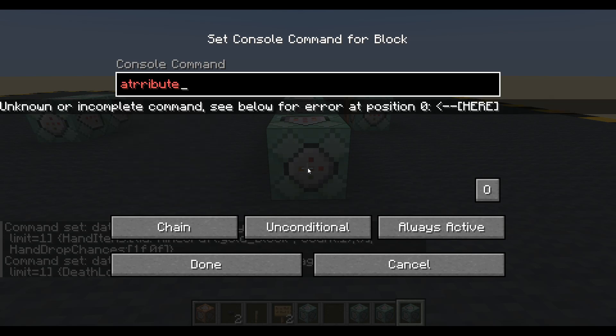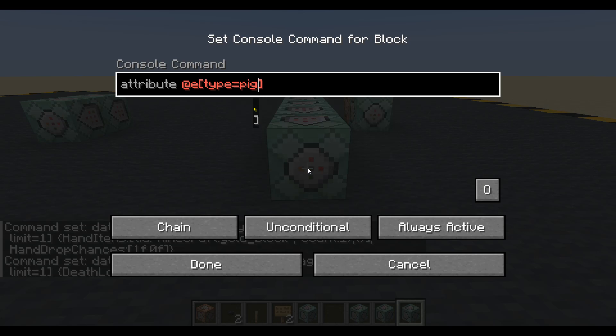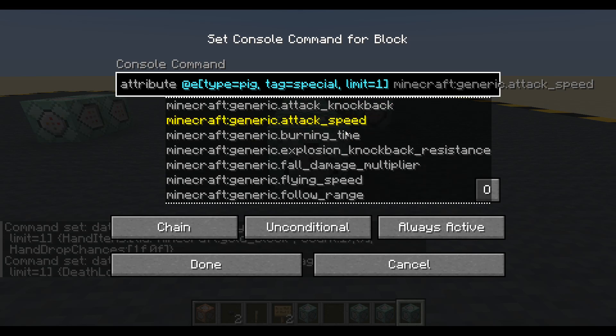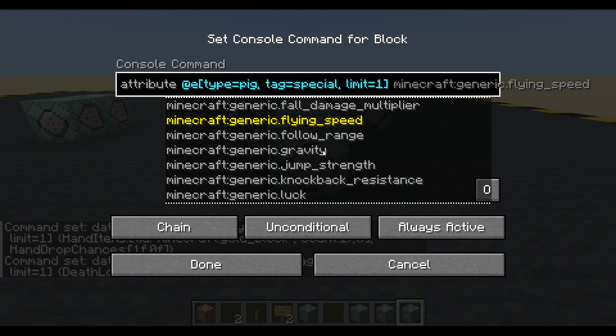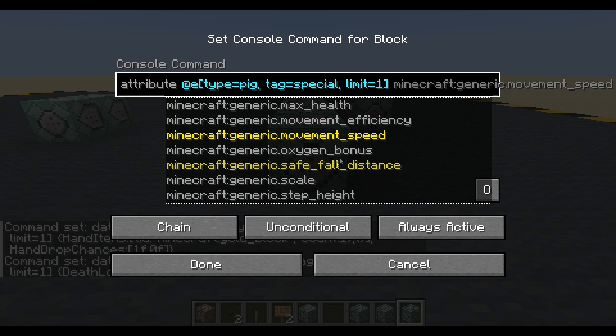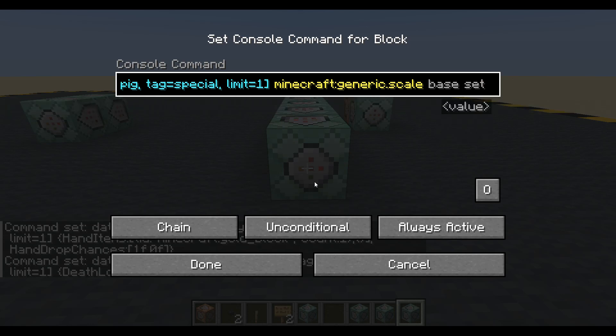Let's do some attributes. Attribute - let's spell attribute correctly, otherwise it won't work - attribute, any entity type equals pig, tag equals special, limit equals 1. We've got loads of options: super armor, attack speed is pointless since pigs don't attack, flying speed is useless since pigs don't fly. I'm going to go straight for scale, because this is really clear - I'm going to double his size. I'm going to set the base to 2. So now we're going to have a giant pig who only drops gold blocks and is glowing green.